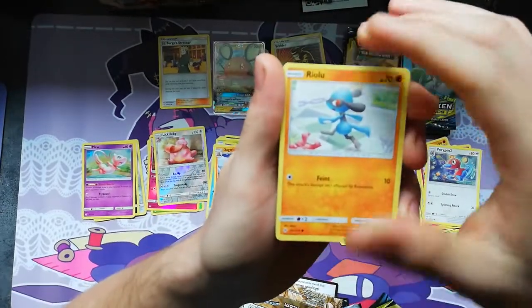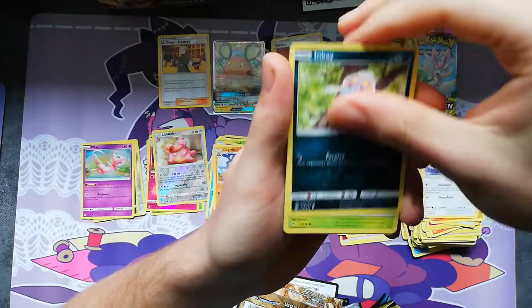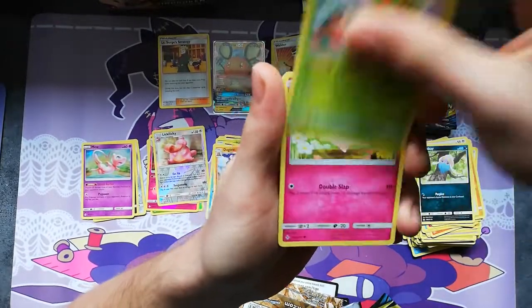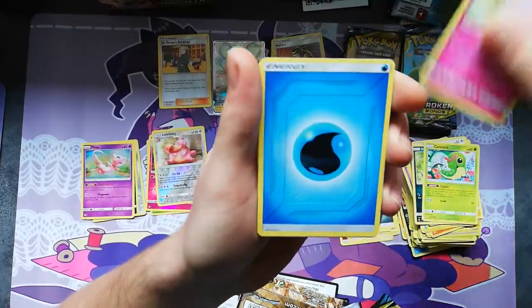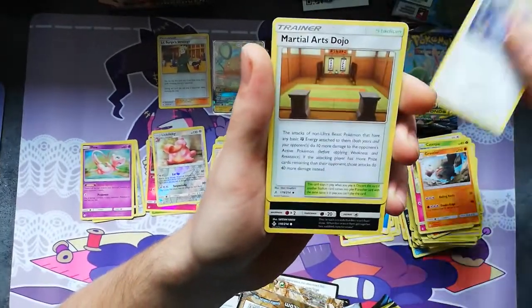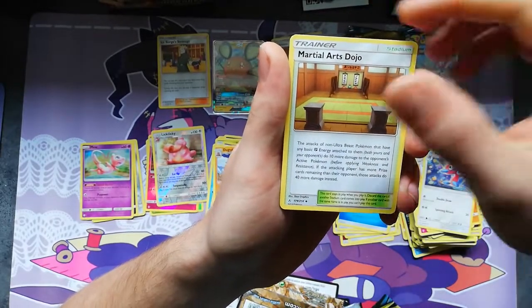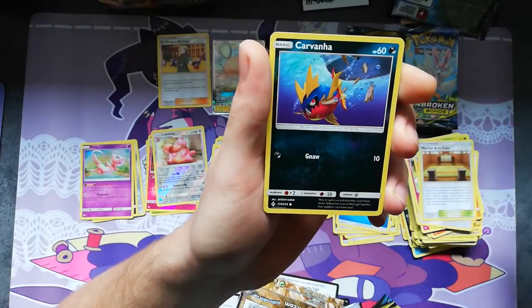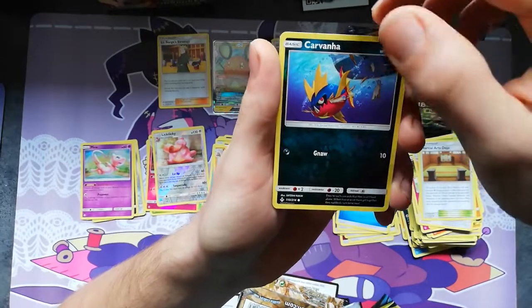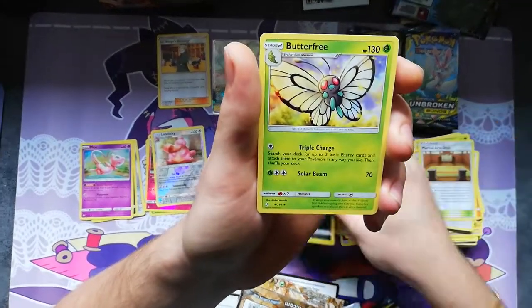We have a Riolu, Porygon, Inkay, Caterpie, Cliffy, Graveler, Porygon 2, Arts Jojo, the Dojo stadium, Kavana, reverse Arbok free, and a Raichu rare.